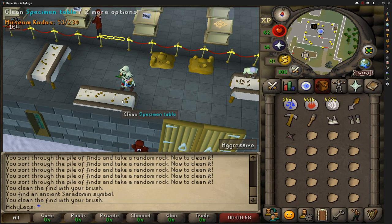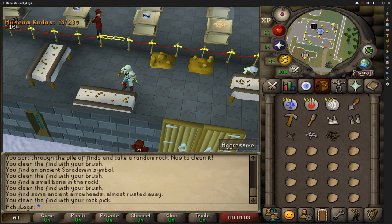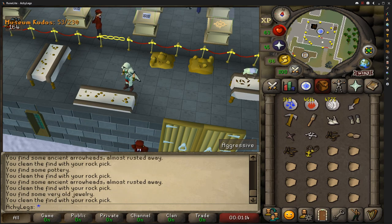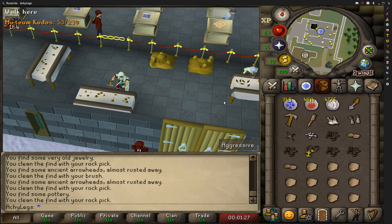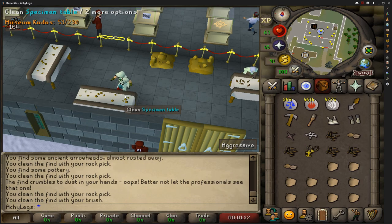Hopefully this time around we get ourselves a Dig Site pendant right away, because the first time I did this I spent like a good couple of hours trying to find this pendant — I don't know if I just had really bad luck or what. Go down in the comments and let me know how long it took you to get your amulet for the birdhouse runs, because I'm just curious. I really don't want to spend that long just to get the pendant — I mean it's really worth it, they are really good for passive income.